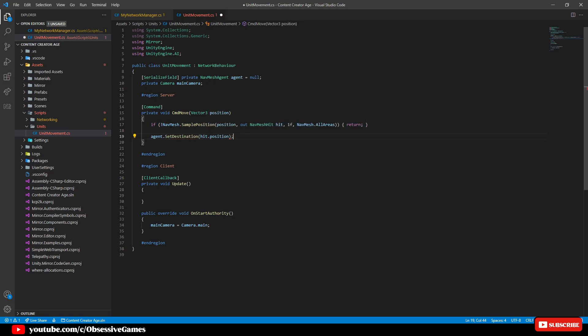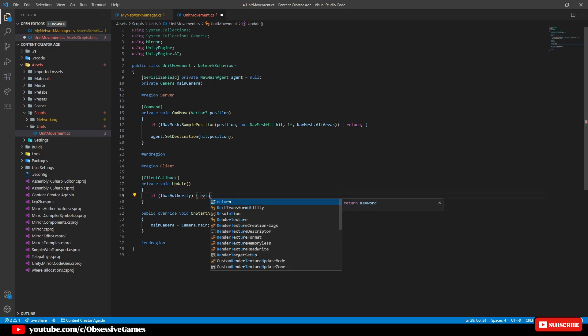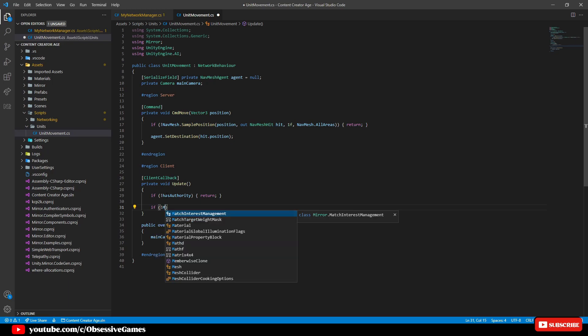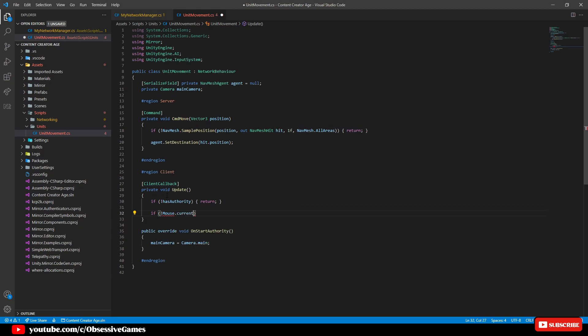In the Update method from the client callback we first want to check if we have authority as the client, so we will make an if statement: if we don't have authority then return. If we do have authority then we want to register if we have pressed any button. In an RTS game for movement you need to have the unit selected and also right click on the area you wish for the unit to move. So we will check if the right mouse button wasn't pressed then return. We have also installed the input system package and this gives extra features. So we will type if isn't Mouse, then Ctrl+Period and select using InputSystem, then dot current dot rightButton dot wasReleasedThisFrame then return.